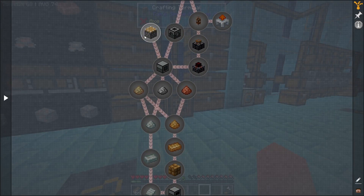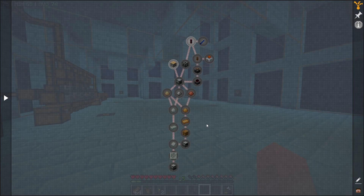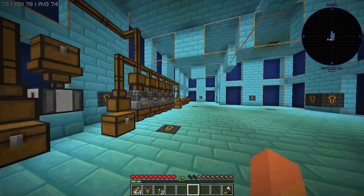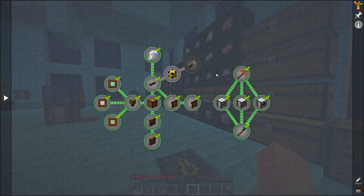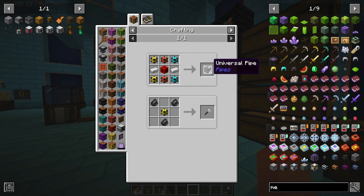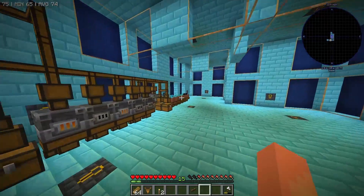Today we're going to be jumping into some thermal engineering to unlock some electric machines, which is going to make our life a whole lot easier in the future. This pack was also updated to now include item pipes, which is going to be very useful so we don't have to use Tom's Simple Storage everywhere.